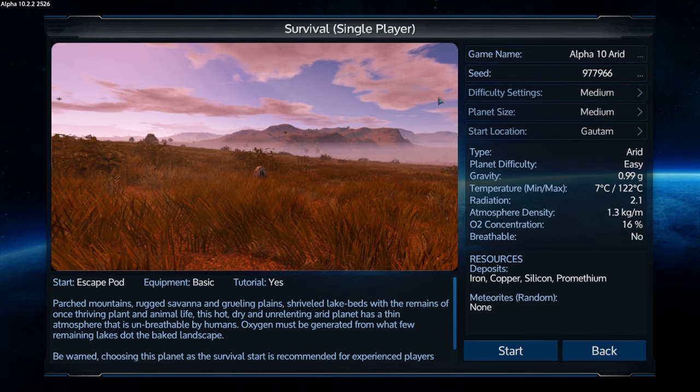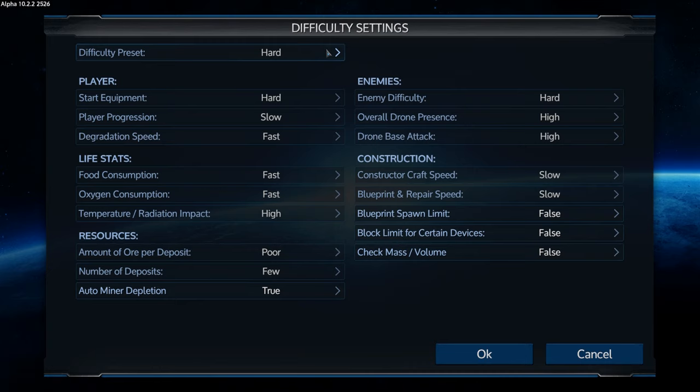That's the seed — 977966 — completely random. For difficulty settings we're going to start with medium. I'm going to leave everything at medium. The environment and life stats by the end of the first couple of days aren't really relevant to the game that much anymore. This isn't an Ironman competition, so I don't need to crank all those up to kill me for not having my O2 up and running within 30 seconds.